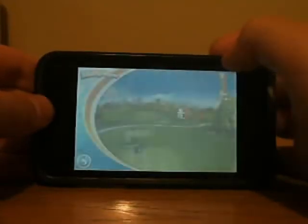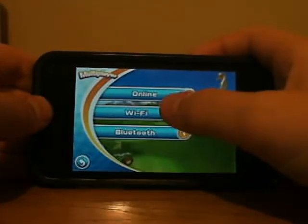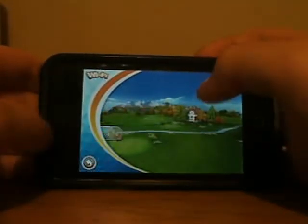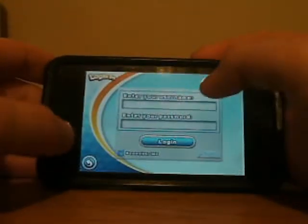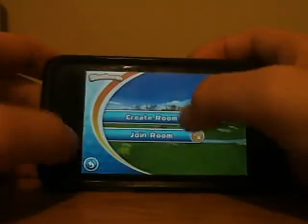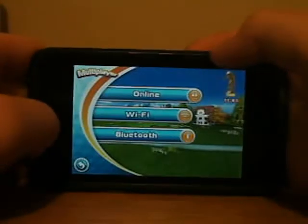You've also got multiplayer — online, Wi-Fi, or Bluetooth. For online you have create room or join room, so that's pretty nice. You have to connect online and enter your GameLoft Live password. Bluetooth is just Bluetooth — create and join, just like Wi-Fi but faster and better.